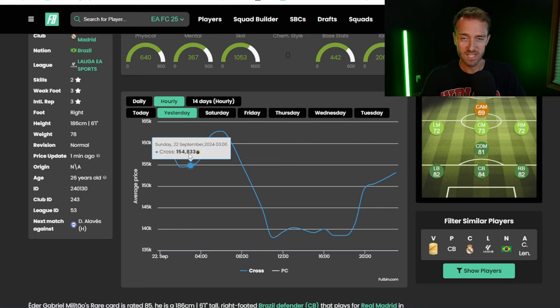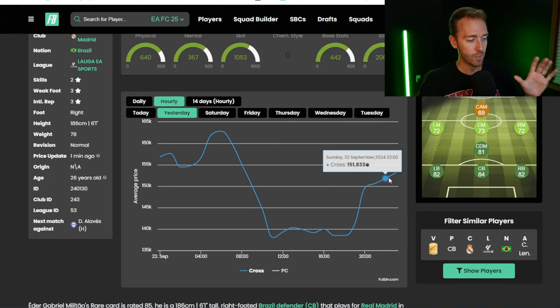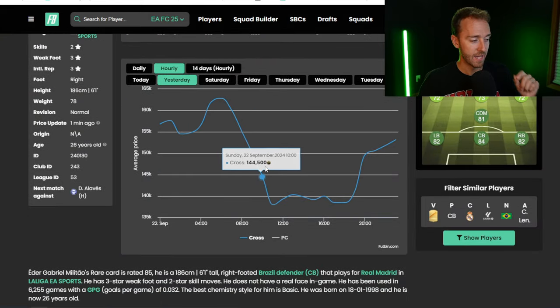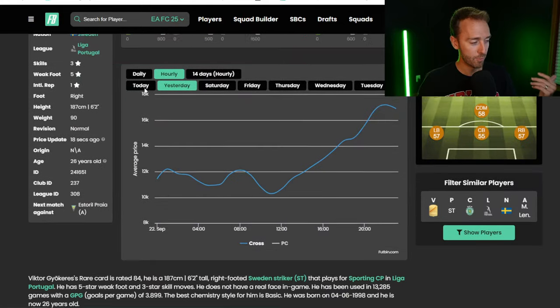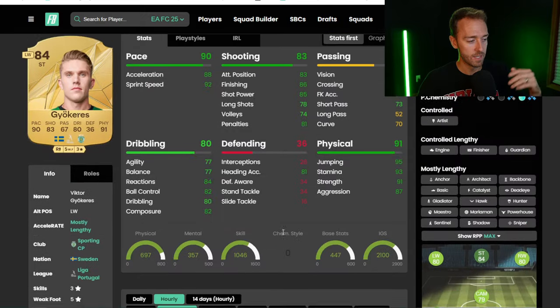Militao last night was like 150,000 coins on the video — he went up to 160 right before rewards. Then when rewards hit, he tanked all the way down to 138,000 coins. The market hit a low point two or three hours after squad battle rewards, had a little rebound, then went down again at content. But since then prices have been rising again. Those 85-plus packs and people grinding squad battles is where the market was impacted most.